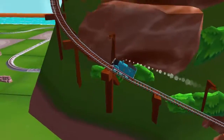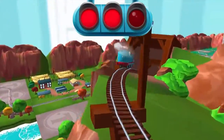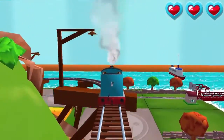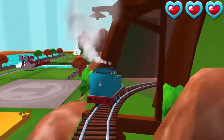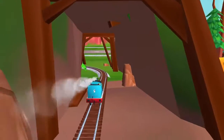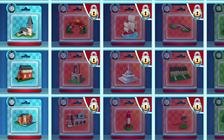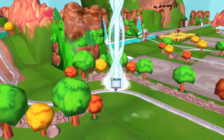Only the boldest of engines will try Crazy Coaster Mountain. Steer your engine through the sharp curves. Swipe left or right to keep your engine on the tracks. Great! That was very exciting — choose a new surprise pack.